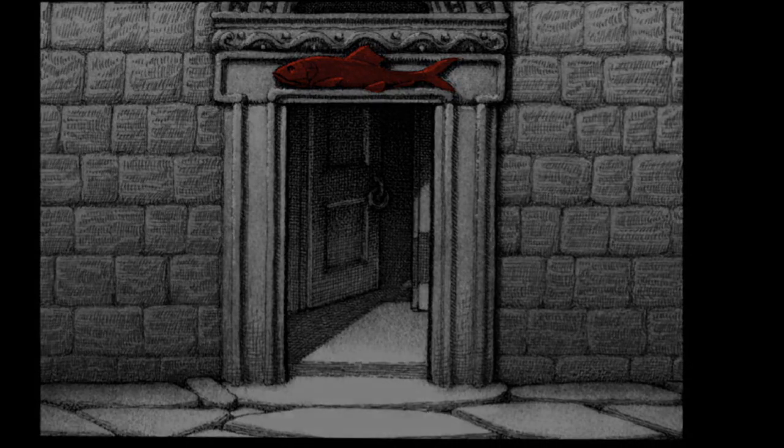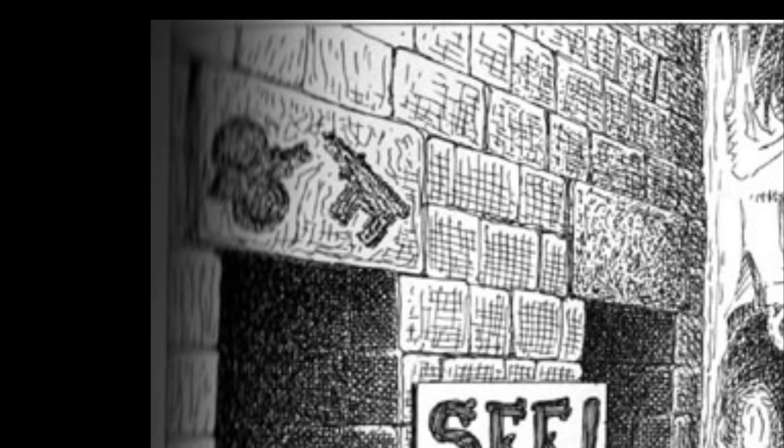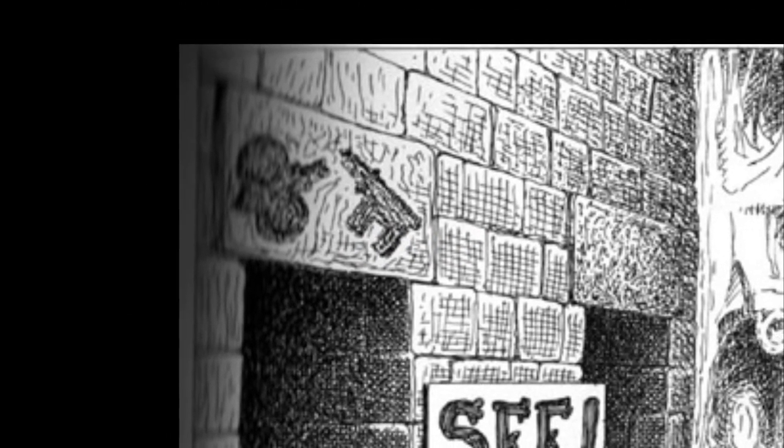We will go in the order chosen by the goons. Room 38. The broken key on the wall should clue you in that this is not the correct way to the end of the maze.